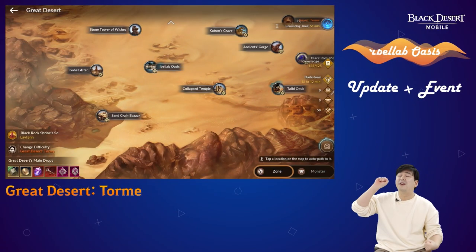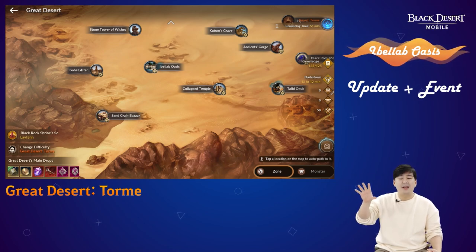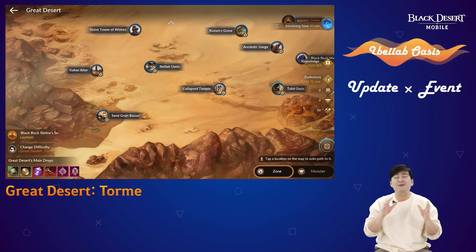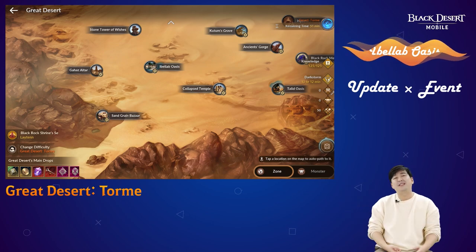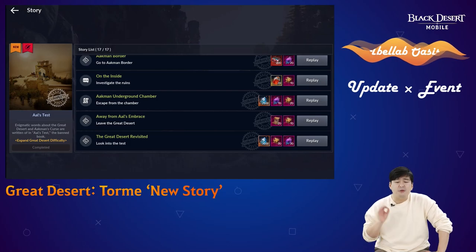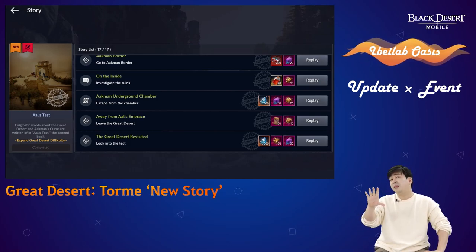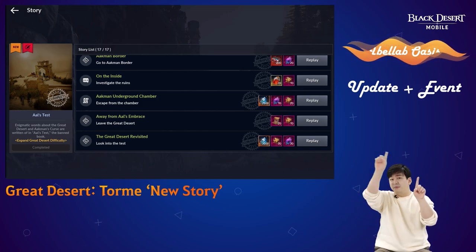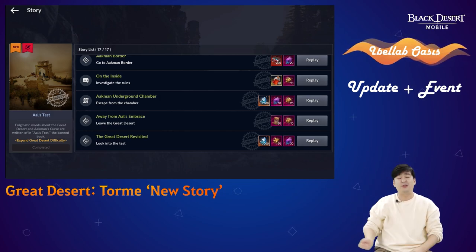The good part is more rewards, more Mori Donna coins, but at the same time the CP is very difficult for this area. If you are not in a high CP level zone, it's not going to be easy. You need to complete this story to enter the Torme. Once you complete the story, you go to the Great Desert map, click on the little button, and you can switch from Torme to Emerge depending on what you're going to do.